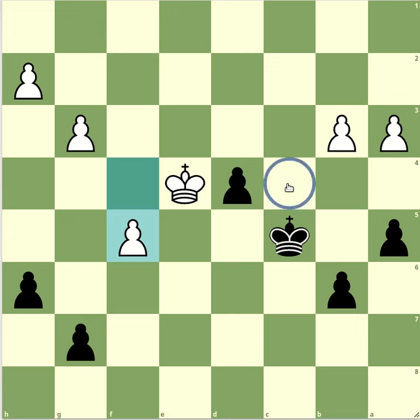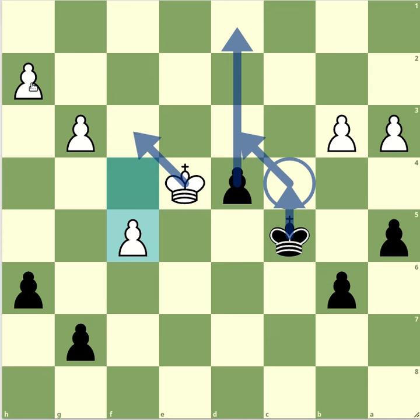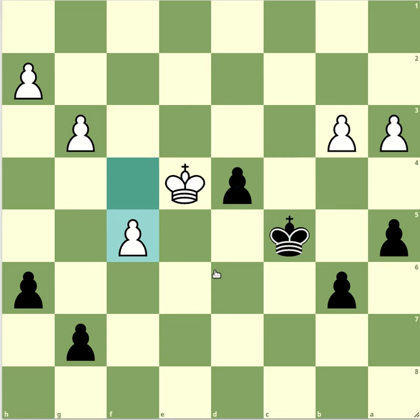The key square in this puzzle is c4. If we bring our king there and white tries to get in front of our pawn, we can bring our king in front. Then after a waiting move, we can bring our king to c2 and the promotion cannot be stopped.